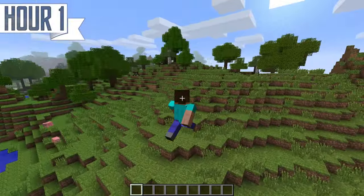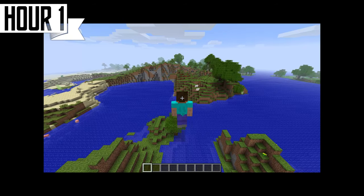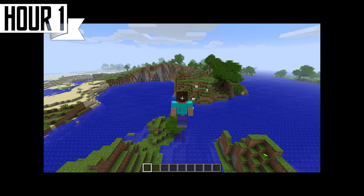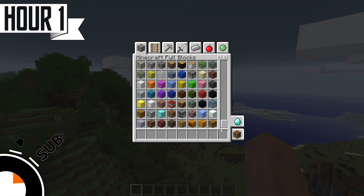I can fly around like normal, but there is no sprint. This is going to be so slow. Let's look at the inventory — full blocks. Is that every full block in the game? Really?